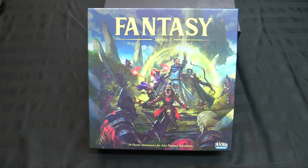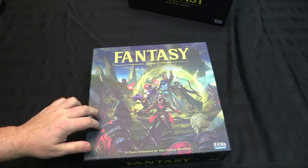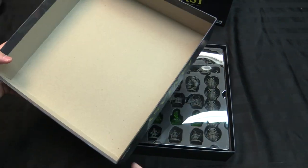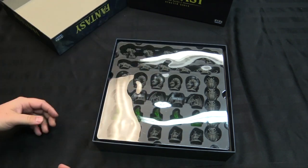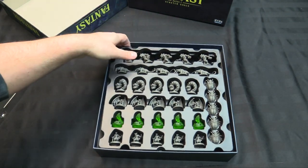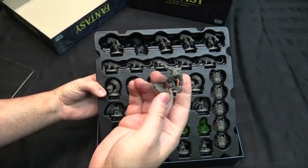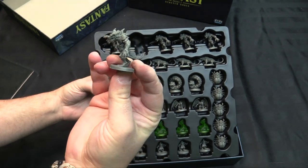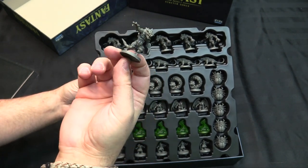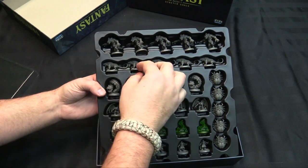There are two big boxes in the series. The core starter set is this box right here — Fantasy Series One. These are some big heavy boxes, and my plan is actually to use them to store the miniatures. Some seriously thick card. If you're an RPG person, you might want to keep this under your gaming table. The top layer has 70 miniatures. We've got some bog horrors, lizardy folks — they're all on attached bases. They do have some mold lines and a bit of flashing. If you're using these just for RPGs and not painting them, you probably don't care.